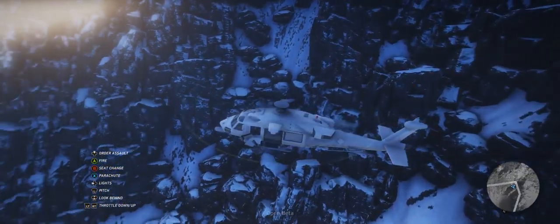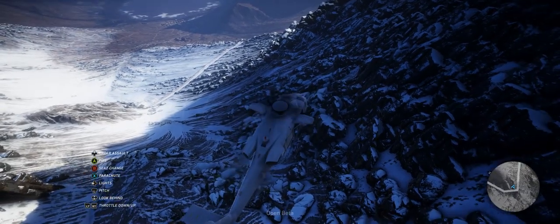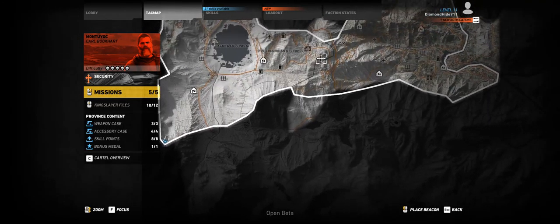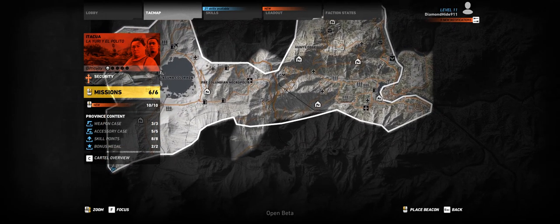I got shot down by a SAM site. Anyways, this is the Wildlands beta area. I'm going to run across the bottom left corner of the map and go clear across up to the top right. Drop a marker, keep us on track.